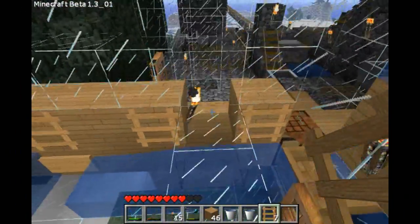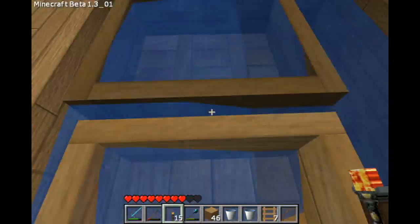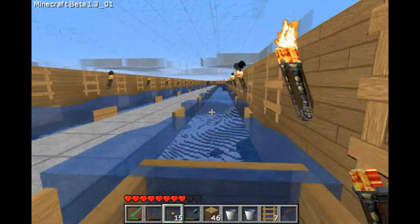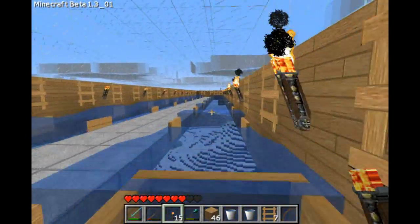Glass — you can go through glass without taking damage, and it also keeps your boat down. I've just got that glass there so I've got a bit of a walkway when I get out.